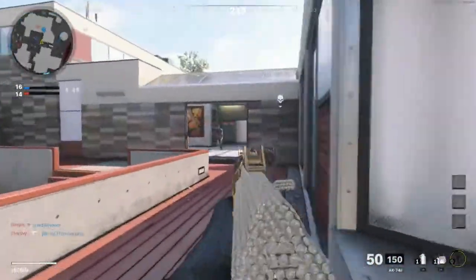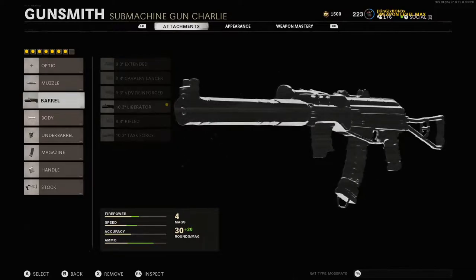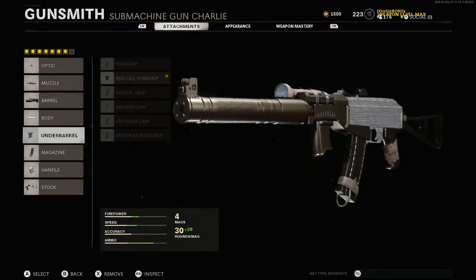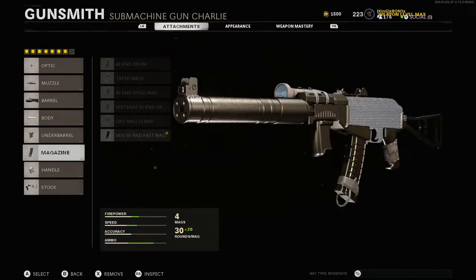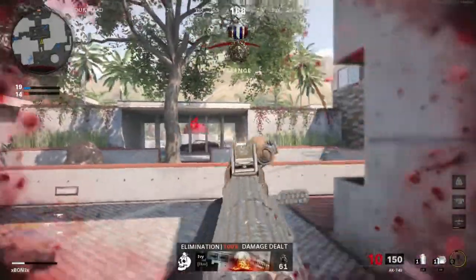The only thing with this class setup that's really not that good — as you can see here — is that the firepower is still pretty good, the speed is good, I have the 50-round mag on it to give it a little bit more ammo. But your aim-down-sight speed is slower, so the accuracy is not good like the other night. That's why the recoil is what it is.